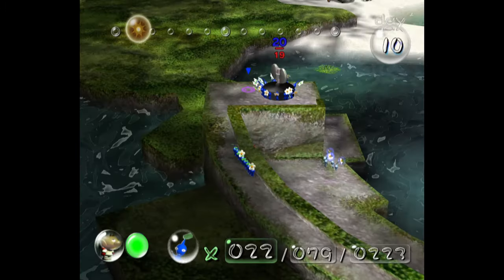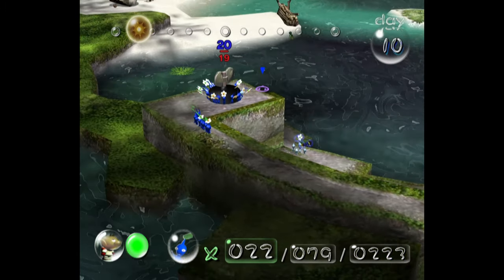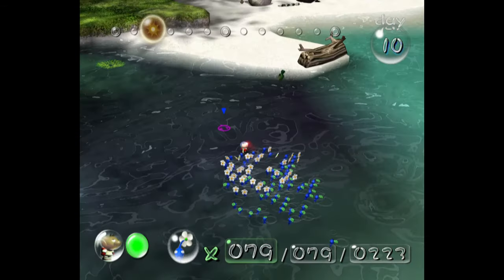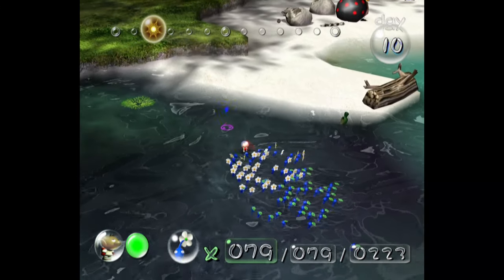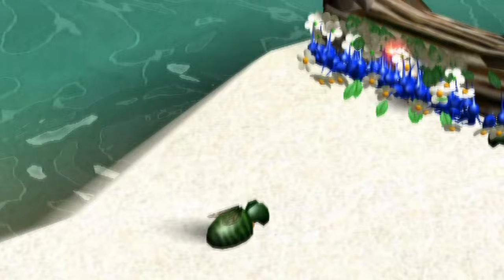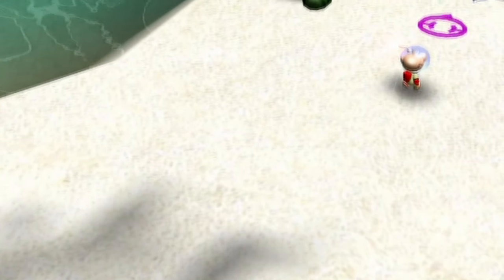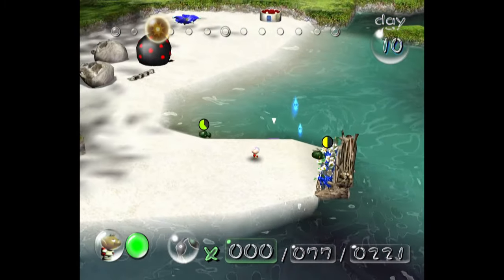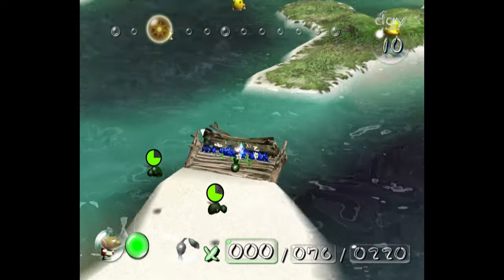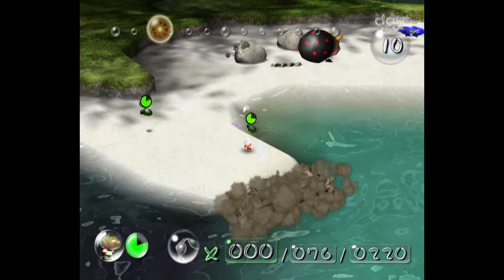On day 10, I first go and grab the Repair Type Bolt — since there are no enemies around it, it's fairly easy. But then we come across another bridge, and this one doesn't have Sheergrubs by it, it has Shearwigs. Which is actually a good thing, because when Shearwigs get down to half HP they fly away, meaning my Pikmin won't accidentally kill them when they finish the bridge.